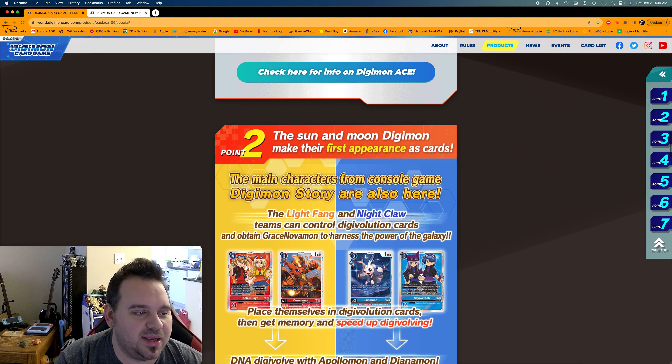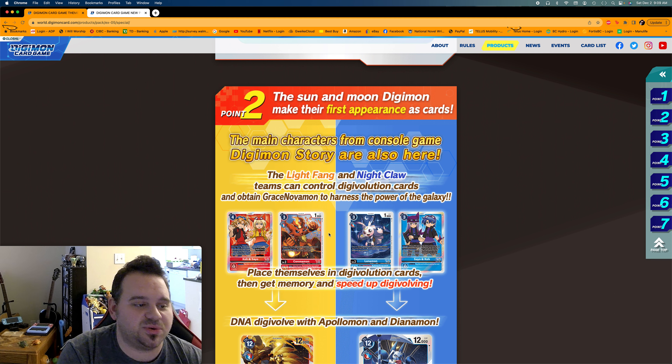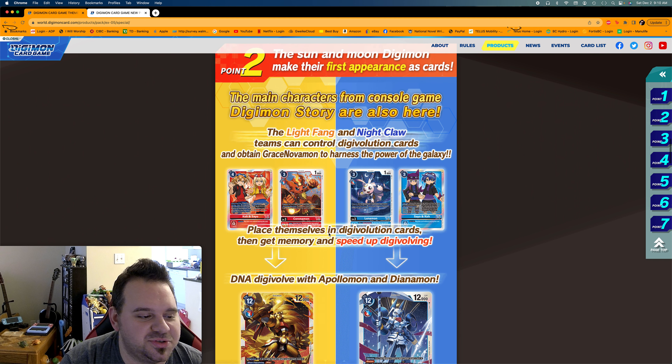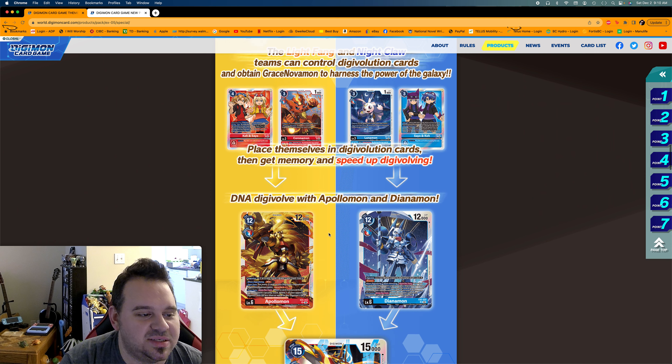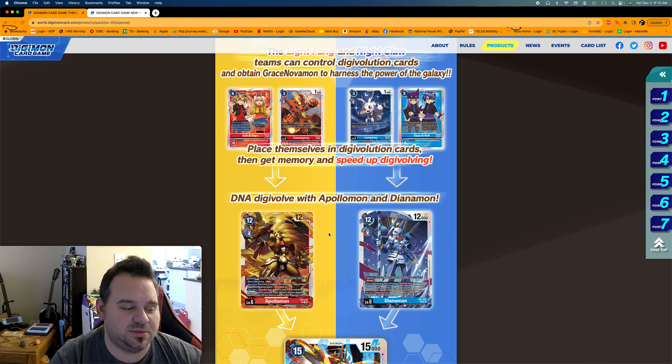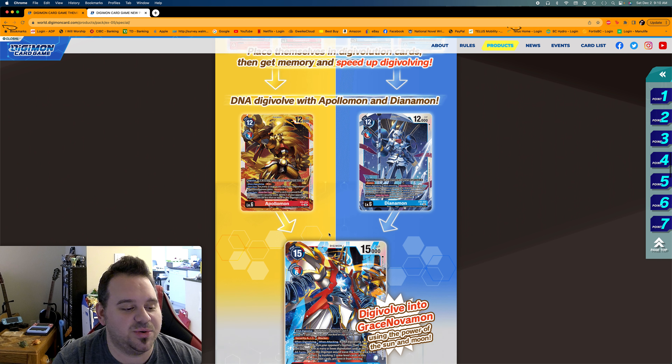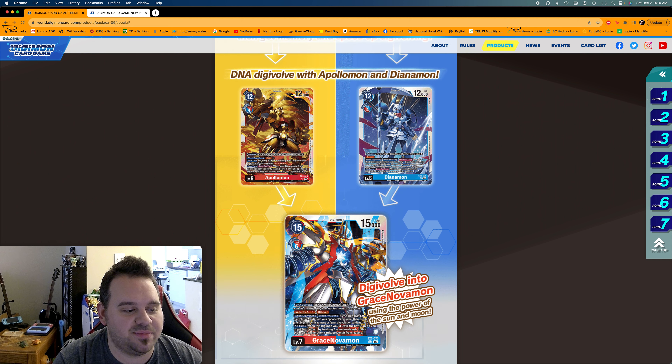The main characters from the Digimon Story console games are also here: Ko and Sayo — and their partners Coronamon and Lunamon, kind of like the sun and moon, the Light Fang and Night Claw teams. They DNA digivolve with Apollomon and Dianamon, so we're getting Apollomon and Dianamon for the first time as cards — some of the Olympus Twelve. That's pretty cool.